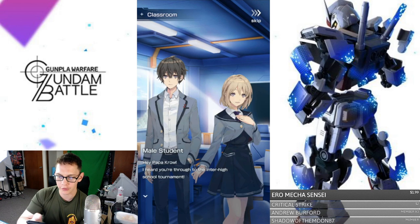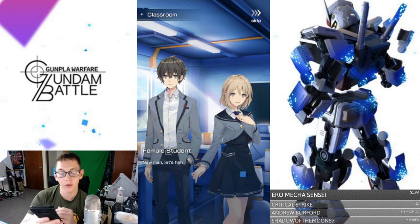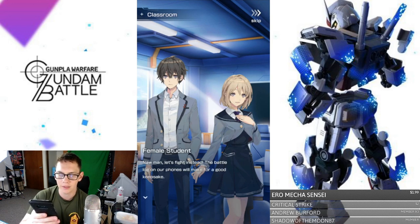Papa Crow — I heard your inter-school high, your fight with Toma in the finals or something. I heard Toma got a pro contract, he might win next tournament. You're on your way to the pro circuit yourself, huh? I should get an autograph before you hit it big. Nah, let's fight instead — the battle log on our phones will make a good keepsake. Oh, good call. Let's do it, Papa Crow.